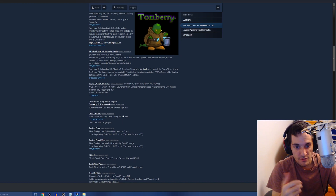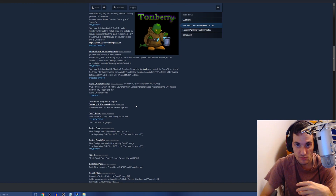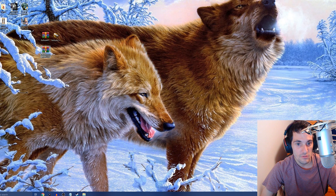In the description box, make sure to use it as a reference because I'm going to include timestamps where you'll be able to skip to different parts of the guide. Part one of the guide is going to be installing Tonberry 2 Enhanced. I already downloaded it — you'll need a program like WinRAR or 7-Zip to extract the files.